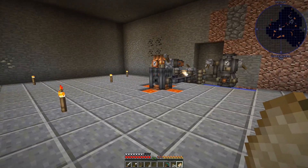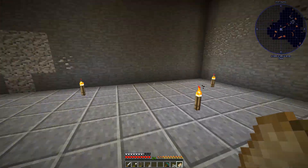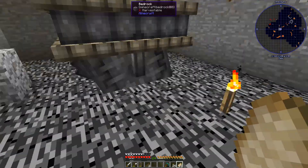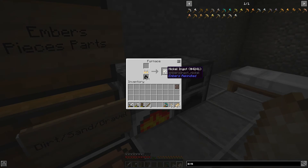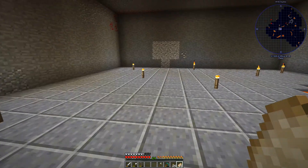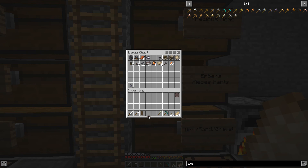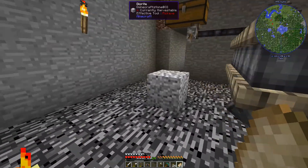If we're going to multiply the ember cost across however many different machines we end up making, we need to make sure we have enough ember to run them all. So we have our ember bore down here, and I want to make a bunch of charcoal essentially, so I can have a steady stream of embers coming in.